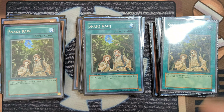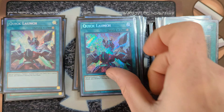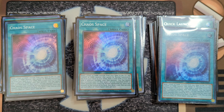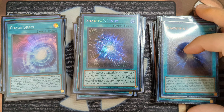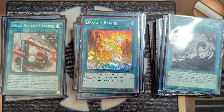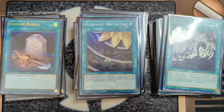For spells, we have three Snake Reigns — not mandatory at three but in this 60-card build, why not. Three Quick Launch, which is amazing because you can spam it multiple times since it's not once per turn, so getting three Rokket monsters on board is always nice. Three Chaos Space, two Shadow Light — I'm really debating bringing in a third Shadow Light because this card is just incredible. For singles we have one Boot Sector Launch, one Dragon Ravine, one Odotic Soap and Strike, and one Water Lily. I'd rather play two different spells so if I draw one I can add the other — I don't really need two Water Lilies since we already have so many extenders. We have a Foolish Burial as well.